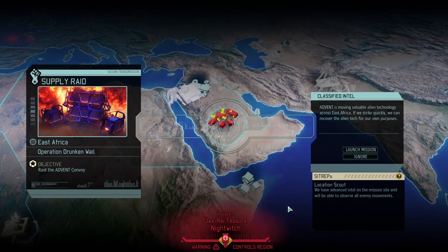Hello and welcome back to XCOM 2: War of the Chosen. My name is Saikon and today we're continuing the Rise of the Robots campaign. I promised robots and we're still not fully at the Sparks, but we are getting very close. Today we're going to do a supply raid — it is Operation Drunken Whale.